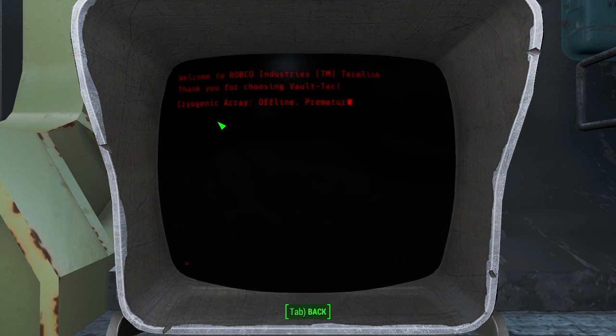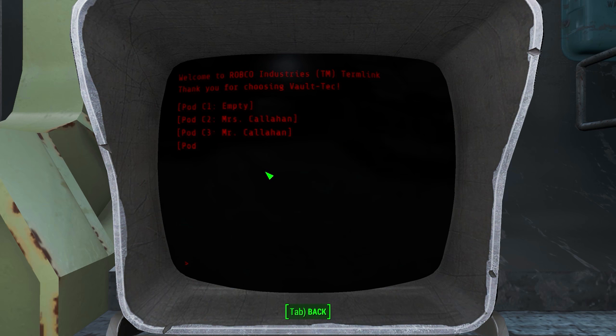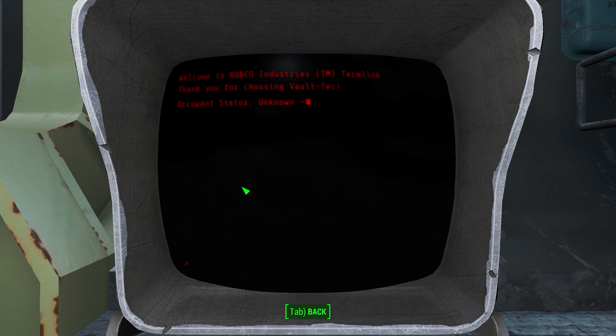Here's life support — life support please, thank you. You click it to fill the screen really fast so you don't have to wait for it to populate. Pod occupant status: pod C1 is empty, that's interesting. This is me — Pod C7. Pod occupant status: unknown, remote override engaged. Well, it wasn't a remote override; I overrode it from within.